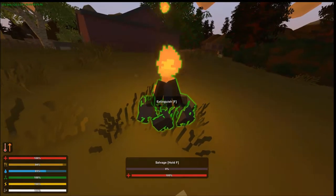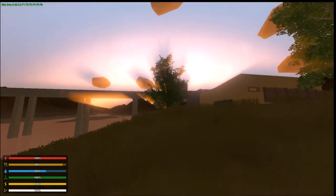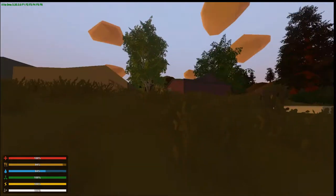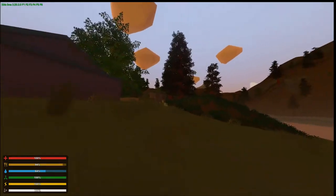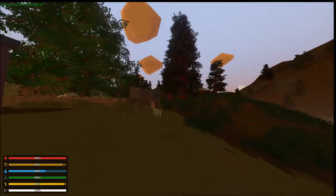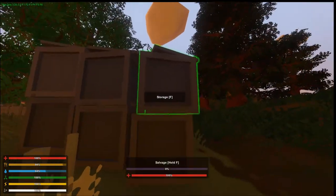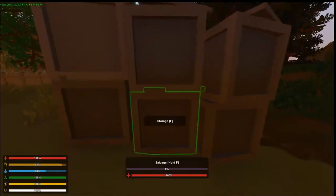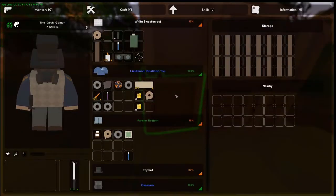Good morning everyone and welcome back to another episode of Unturned hard mode on the Germany map. As the sun rises it is time to get to work. As you may remember, we ended last episode with a one-hour long tree chopping session to get materials to build a base down there on that lake — and I have done it. We've got floors, even more floors, walls, windows, and pillars.